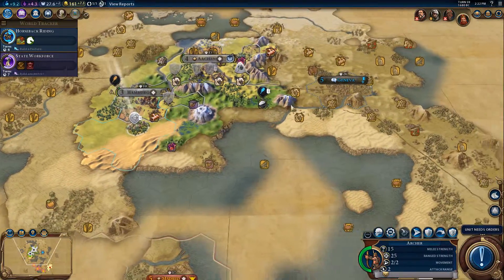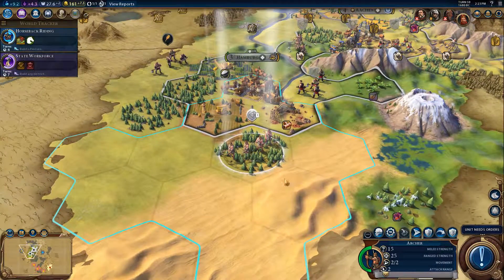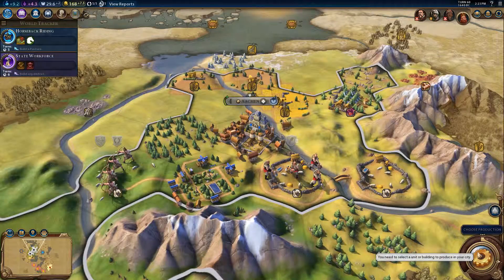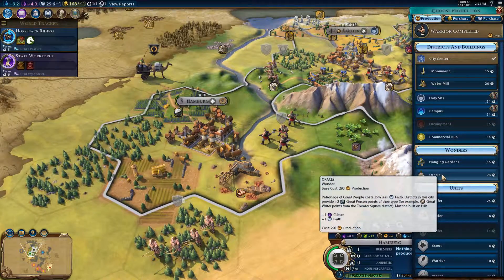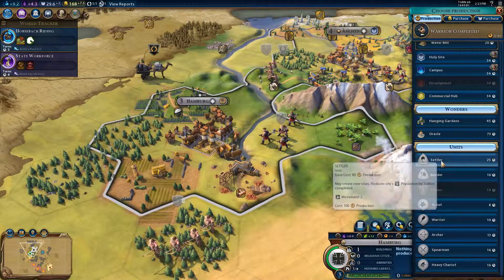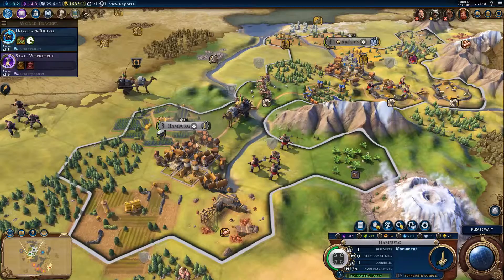We'll go for Horseback Riding just to pass some time, because I need to know where the nearest iron is. Ah, it's up here. Do I build the city up that way? Might be a good choice. What next? We've got that built up — a little commercial hub. We can build another campus, build an Oracle, or actually build Chariots, which is a bit strange since we don't have any units. We'll get a Monument, I think.